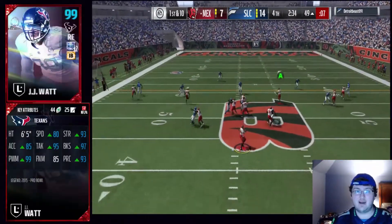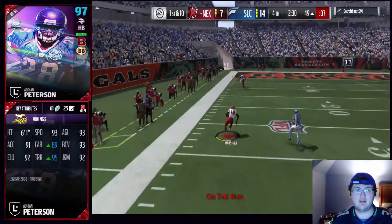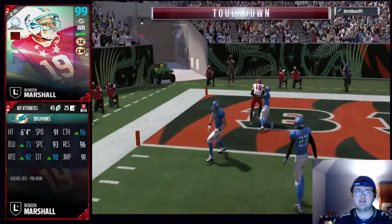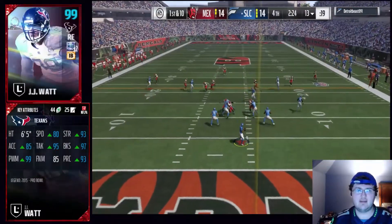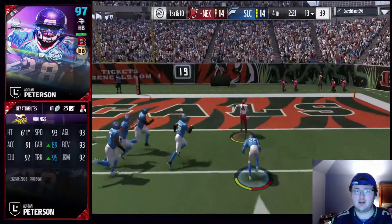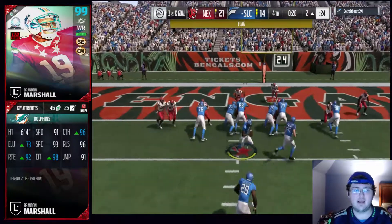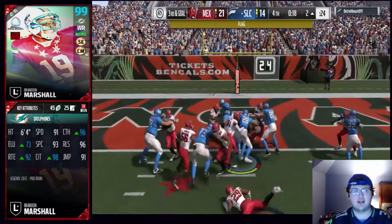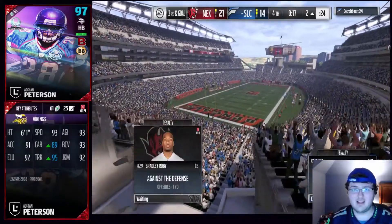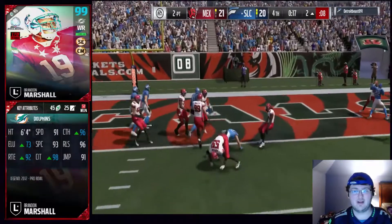If I had to list running backs, I put AP above Ezekiel Elliott for the team of the year Ezekiel Elliott — playing with him, I felt like he just wasn't that great. This is my list: probably the best running back in this game would be Ricky Williams, number 2 is David Johnson, and number 3 I'll give to Adrian Peterson. He's a pretty good card, but he just doesn't feel like the fastest player right now. He's only 93 speed.